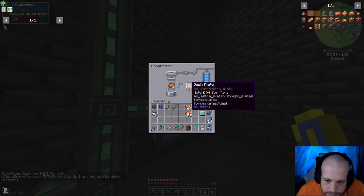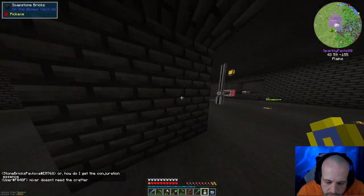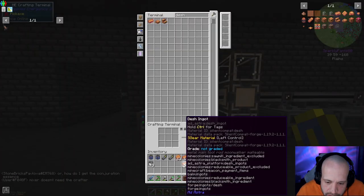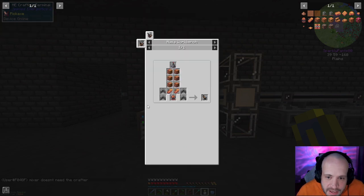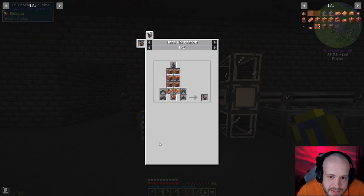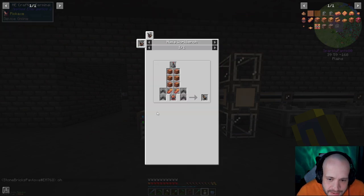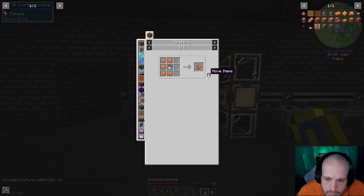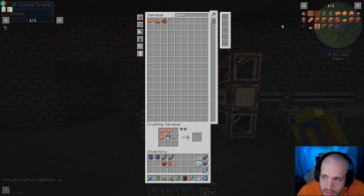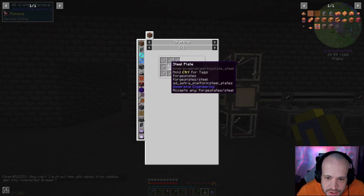And 11, 12, 13 — perfect. All this can go away. We're gonna get started on this — we want six of these: one, two, three, four, five, six. Next, dash tanks — yeah, dash tanks: one, two. Got three left over.